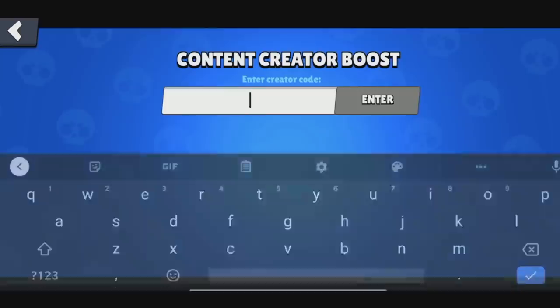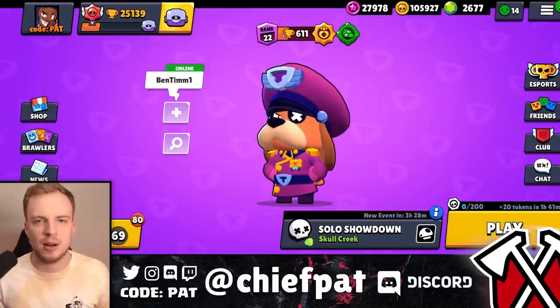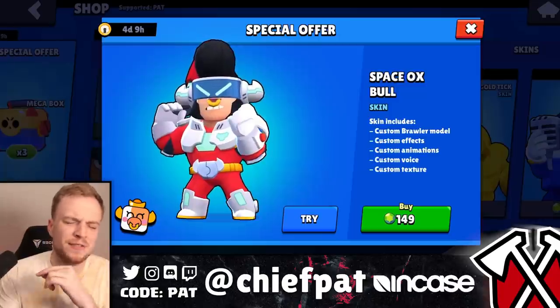If you guys are ever picking up any new skins, make sure you're using code PAT in the shop — code P-A-T, not T-A-P. PAT. Show it some love. Let's go and share on skin number one and get this done — I think I rhymed like five times in a row there.